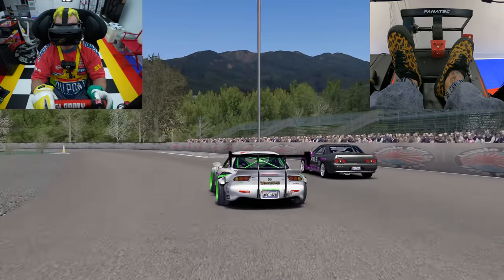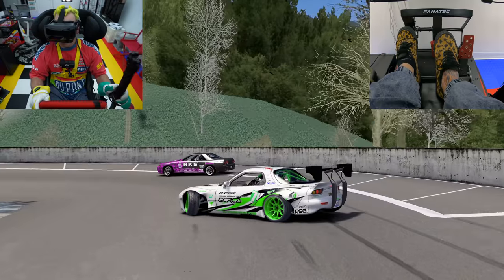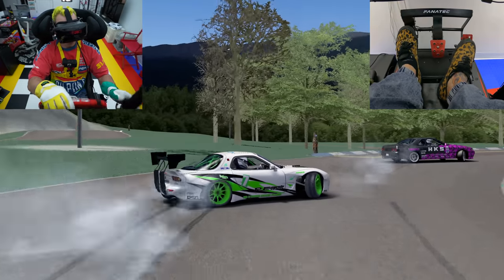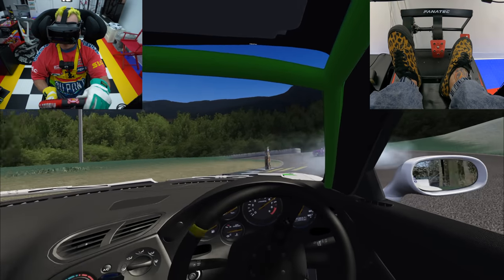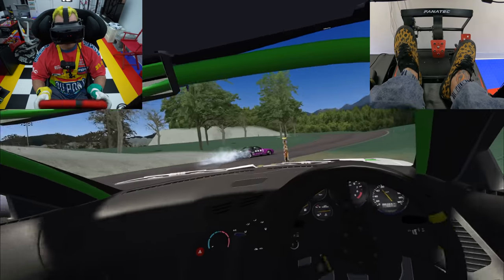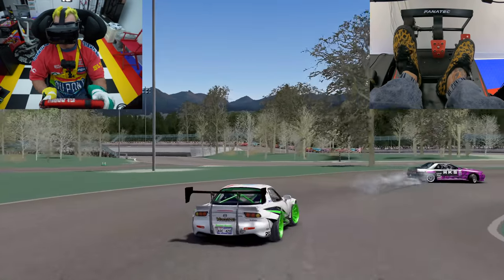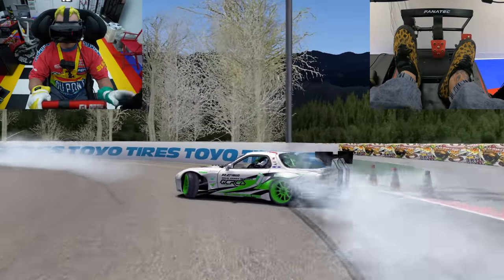Drifter, just drift how you normally would, and I'm going to pretend like I'm a new driver just learning tandem. If I want to tandem with someone and I'm just starting out, I'm going to stay back a bunch of car lengths — I'm not trying to get up on his door. What I'm mainly doing right now is just getting the feeling of having some smoke in my face and paying attention to a car in front of me. You should be able to run lines by yourself all day and not spin out before trying this.